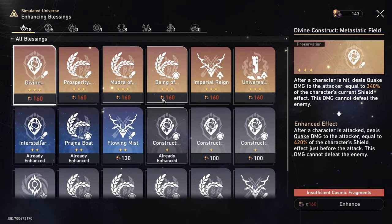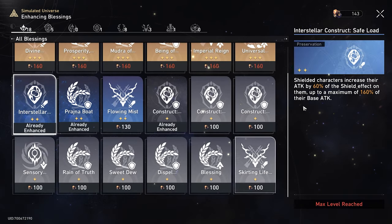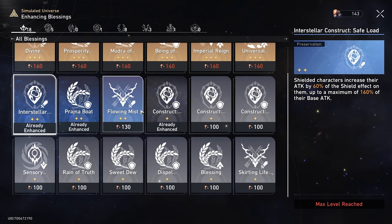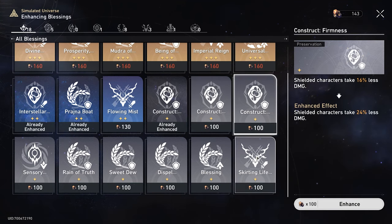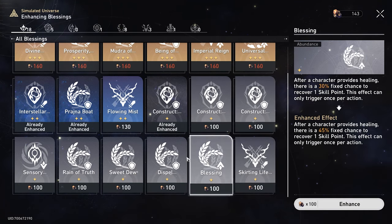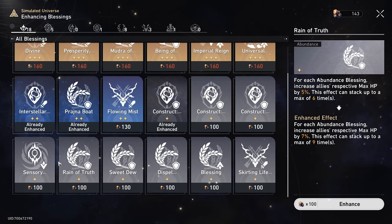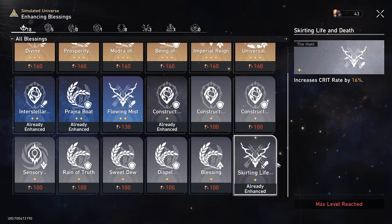We're going to choose what to upgrade. We can only upgrade one skill. The one I wanted to upgrade the most we've already upgraded — characters with a shield get 60% of the shield effect on them as attack, which is pretty cool. Ultimate maximum of 160, which is cool because we are running Gepard. I'm going to do crit rate — a flat rate of 60% crit rate. I'll take that.